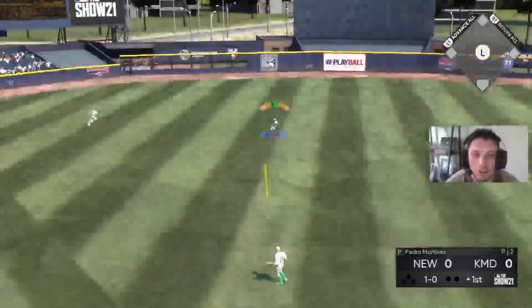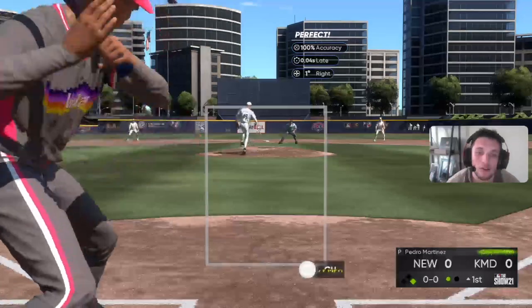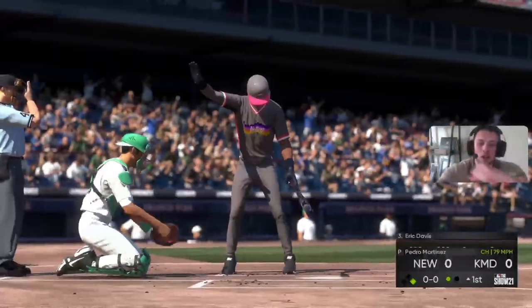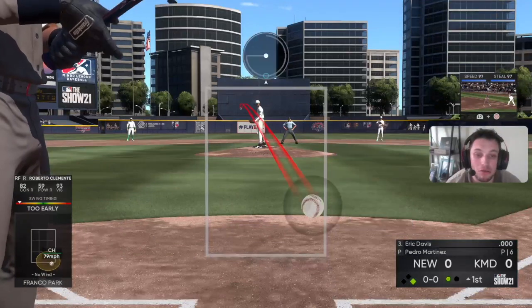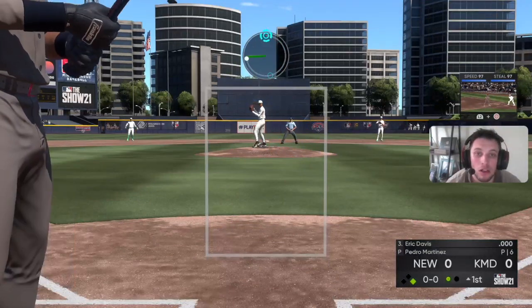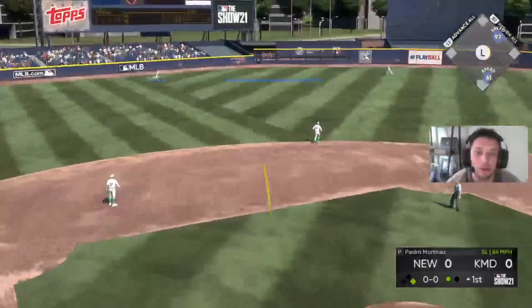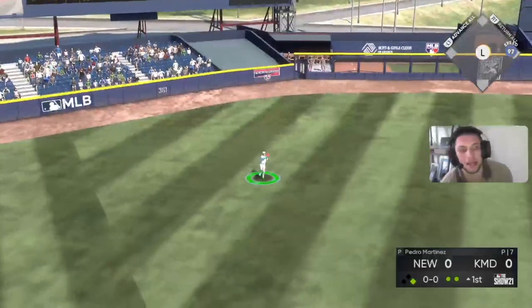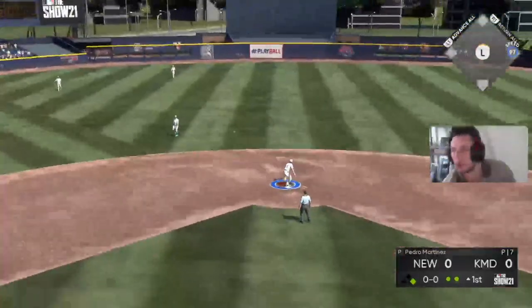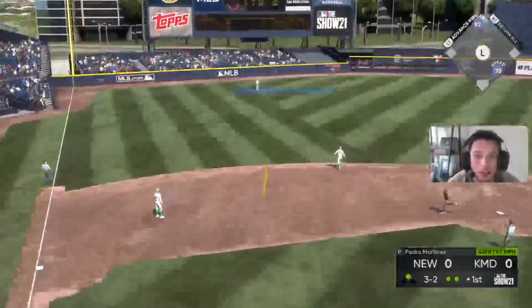He gets a single up the middle with happy feet. The opponent also has Eric Davis batting in the three hole. We get him out in front — Juan Soto makes the play, two down. Then we get him to fly out right there.